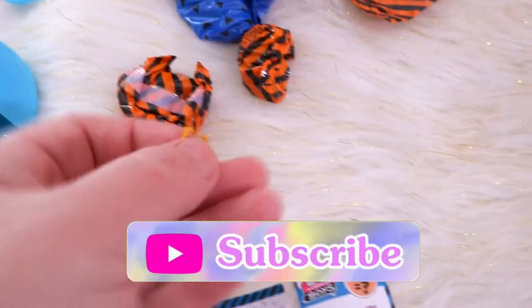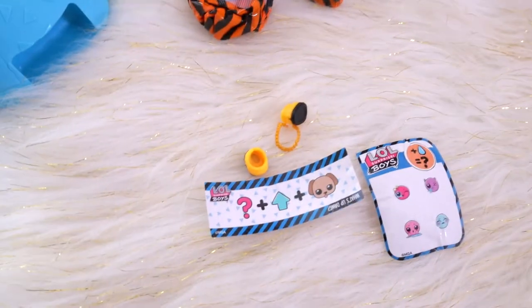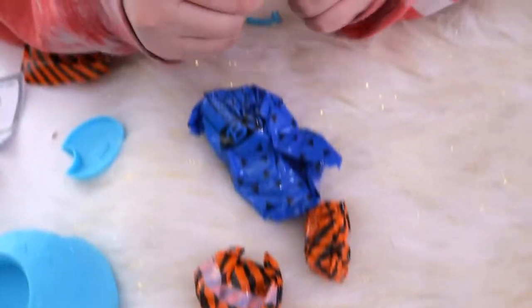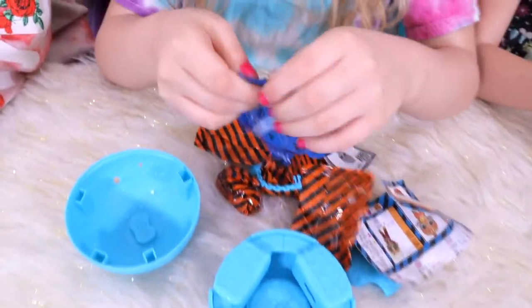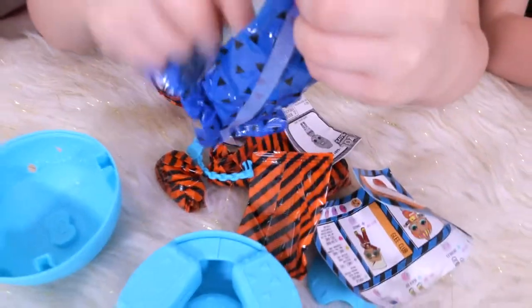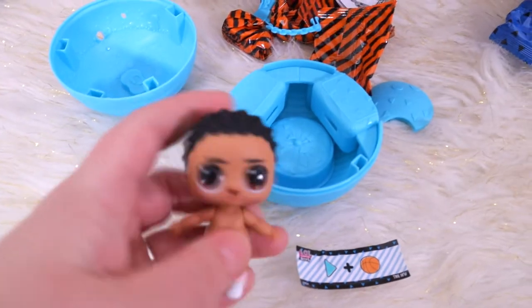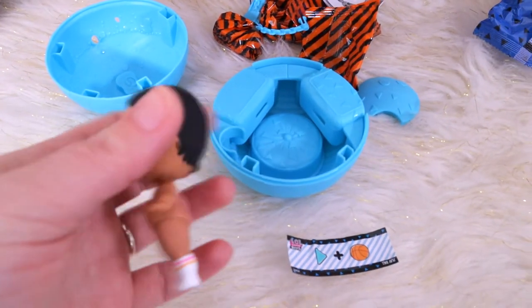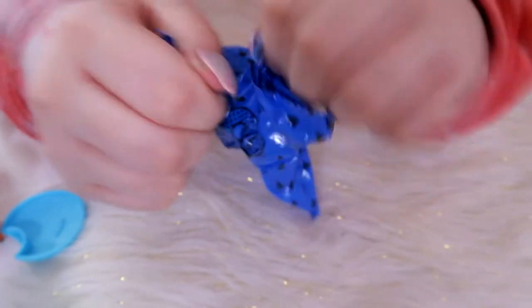Laysa already opened this one and got a little accessory. We know we have different ones because we have different clues. He's cute — I don't know which one this is, but I like his hair. Dally's got her doll opening up and has all of the accessories out, but she can't get the doll out yet.